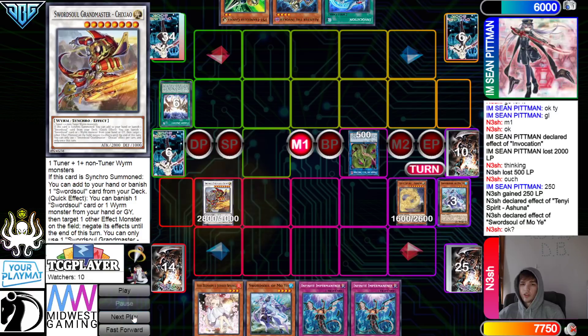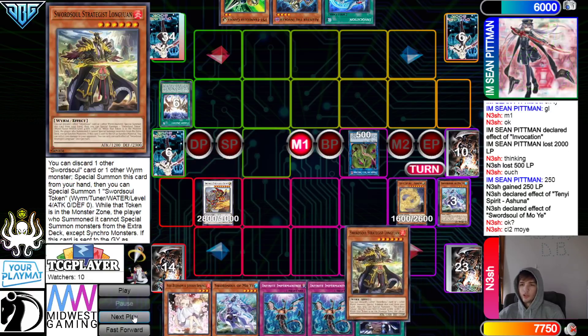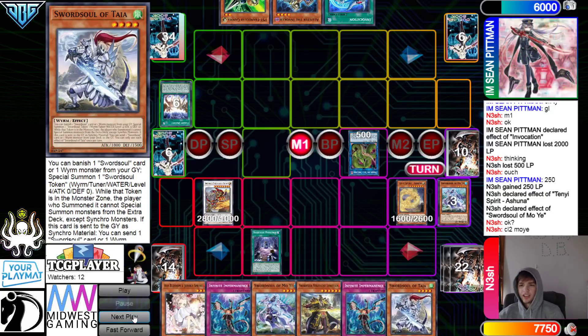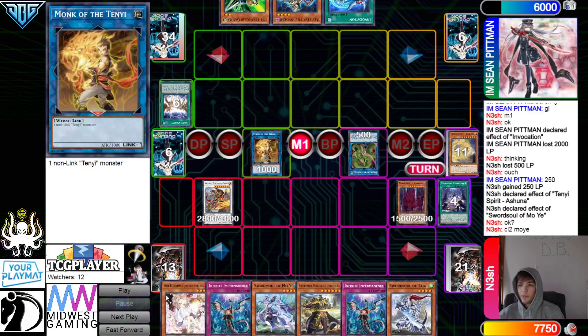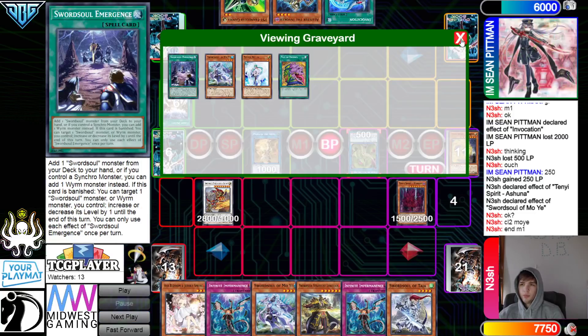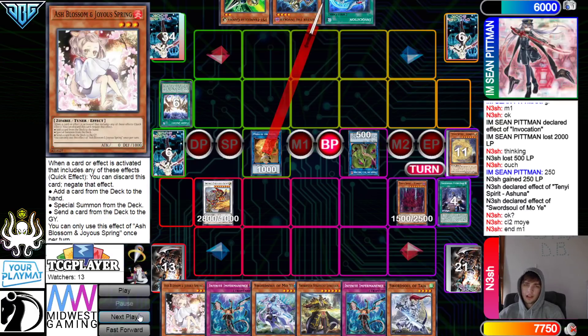Get rid of those, go for Grandmaster. Grandmaster Mo Yi — draw Emergence, search Long Young. This is a game. Emergence searches Tai Yi. Link away for Monk. Banish and special summon Ashuda. They decide not to go for game immediately — playing around the last card being Nib, which I can respect.